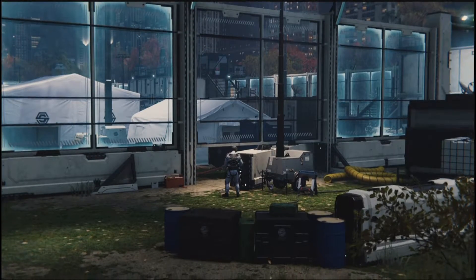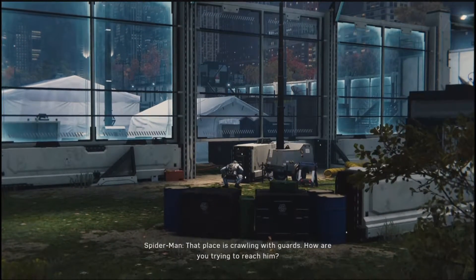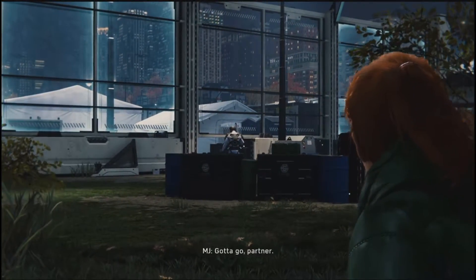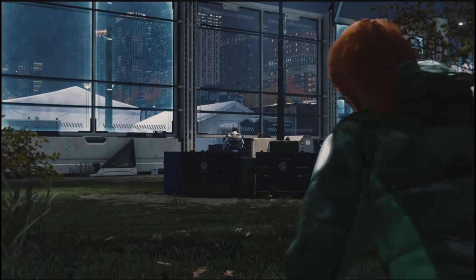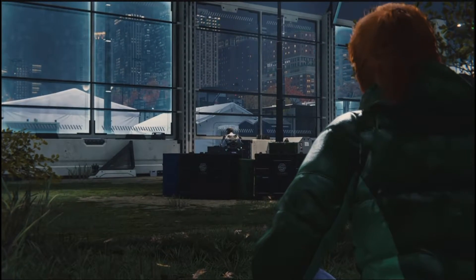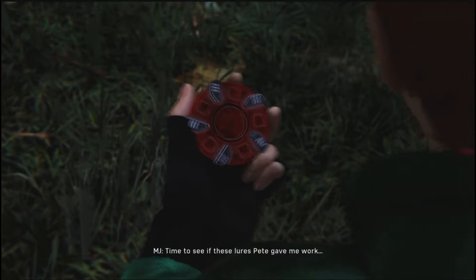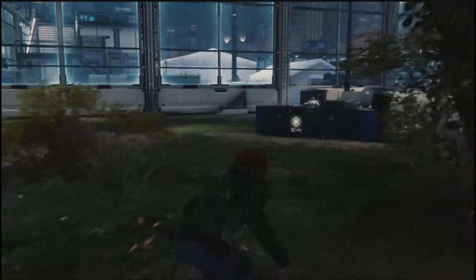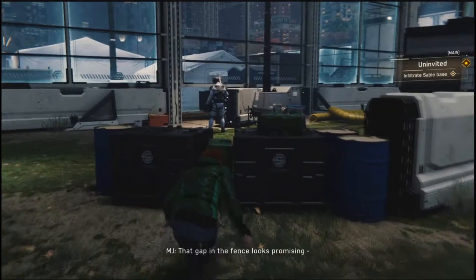So currently in Central Park looking for MJ - looks like she's in trouble, 15 minutes earlier. It's just crawling with guards. Trying to reach him very, very quietly. The stand is just somewhere in there, gotta get past that guard. Time to see if these lures Pete gave me work. Looks like we're playing as MJ again, seeing from her perspective - we gotta sneak around.